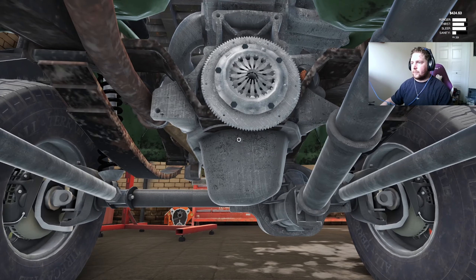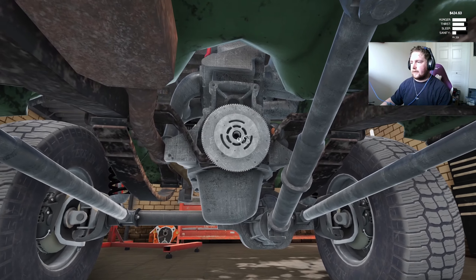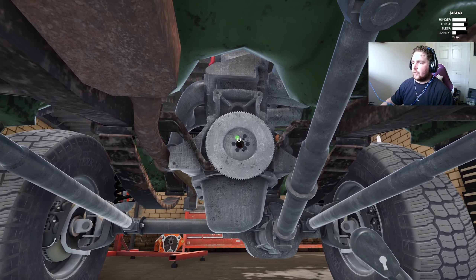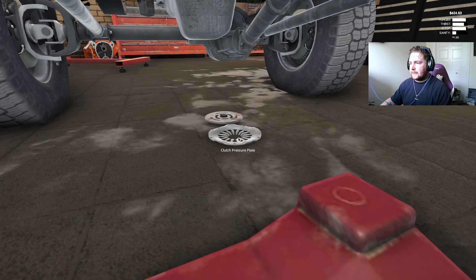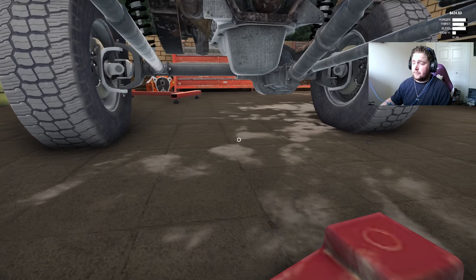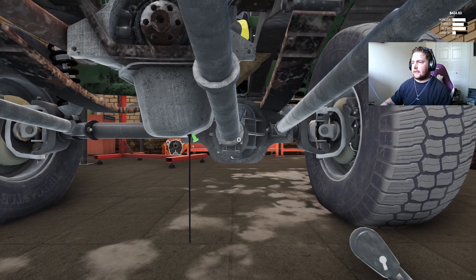We've done a lot of unbolting already and it's a lot slower in this game than Car Mechanic Simulator — not as neat looking, because it's a free-roaming tool. I have to do every single bolt slowly. I might try speeding it up or cutting it out. If you guys want to let me know what you'd prefer, that'd be appreciated — I'm worried about it being too jarring.